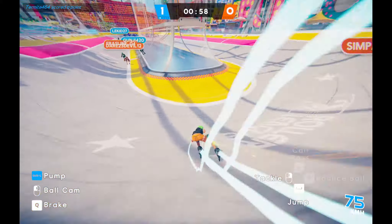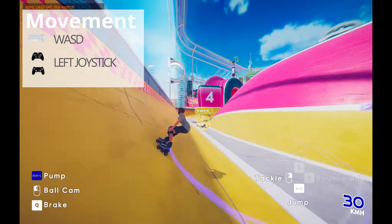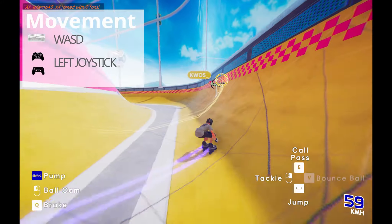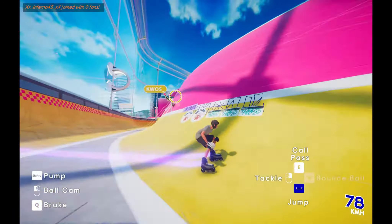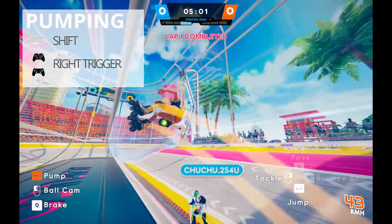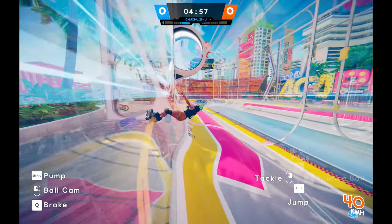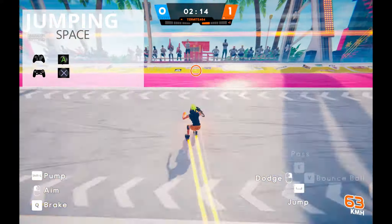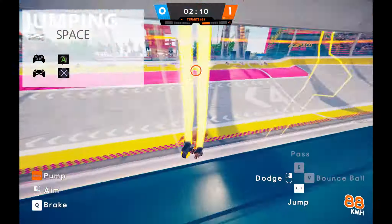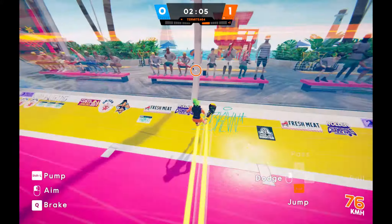Now, the most important part: movement. To move your character, use the WASD keys on keyboard, or the left joystick on your controller. To move even faster, you can pump — basically crouch when you descend a slope — by pressing Shift on keyboard or the right trigger. You can also jump with Space, or button A and X depending on which controller you use. This way you can go higher on the walls to gain even more speed when pumping or crouching.